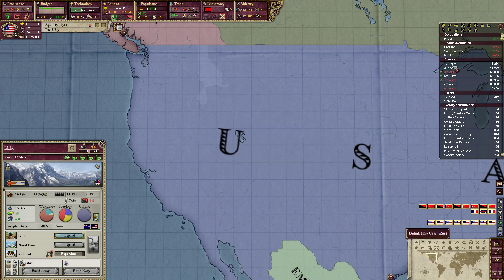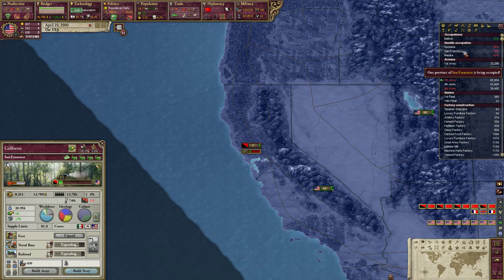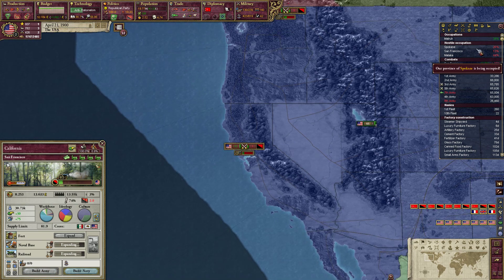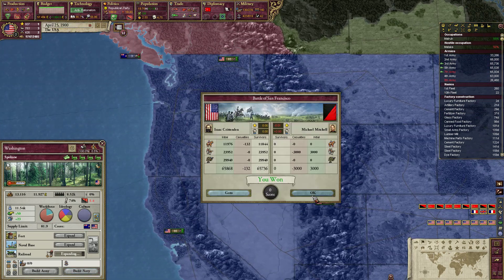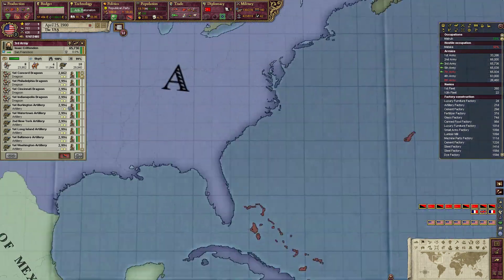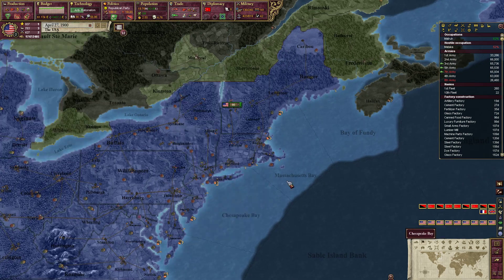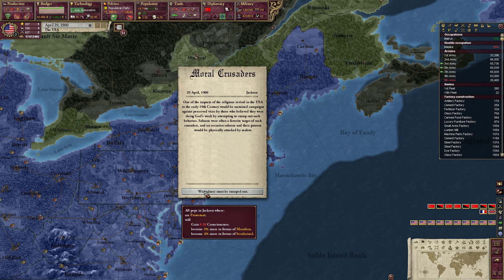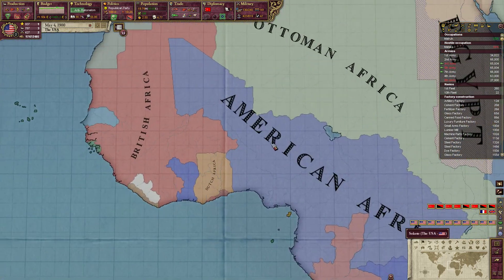Occupation: we've only got three. Got one down here — that's the Egyptians, we don't care about them. We've got one more here which is being put down, and then one more up here which is being put down. Killed a whole bunch of Americans. How dare they rebel.